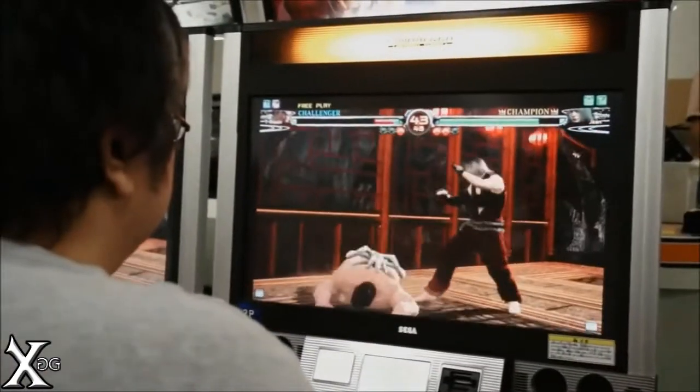In VF4, you were capable of showing hard bodies, but not so much soft bodies. By VF5, you made a significant amount of progress which allowed us to freely create soft bodies — right, like the CG we're used to seeing today.